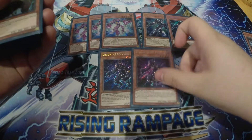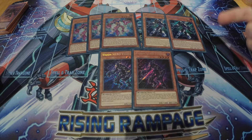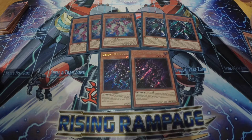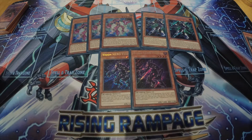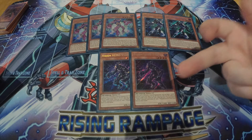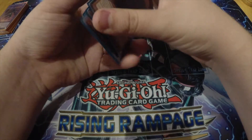The absolute powerhouse engine of the deck: three Vision Hero Faris, two Vision Hero Increase, and two Vision Hero Vyon. Faris lets you discard another hero monster to special summon itself, then places Increase in your spell and trap zone as a trap. Increase is spell speed two — you can chain it — and lets you summon itself, which then summons Vyon, which dumps any hero you want. You always want to be searching Poly with it. It's a great combo extender and game ender.